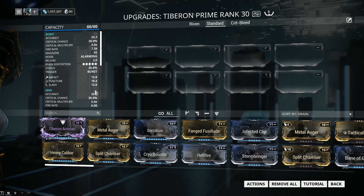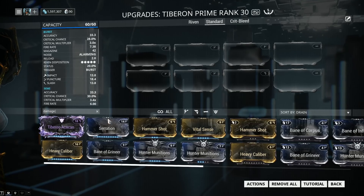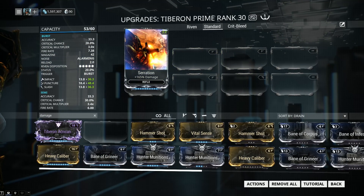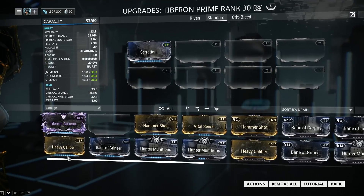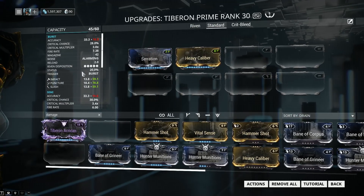First, we're going to cover the mandatory mods for mostly any assault rifle. The first thing you want to do is slap on some flat damage. When it comes to damage, we have two options: Serration, which adds 165% extra damage, and Heavy Caliber. Heavy Caliber will also add 165% damage; however, you're going to be taking an accuracy loss of minus 55%, which is quite the wallop, at least maxed out.